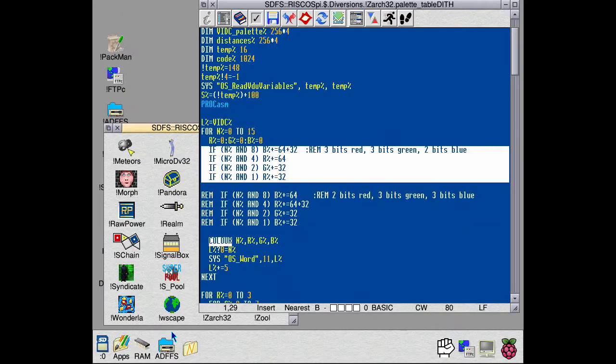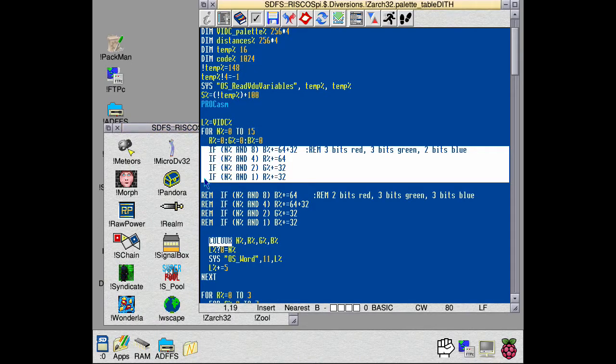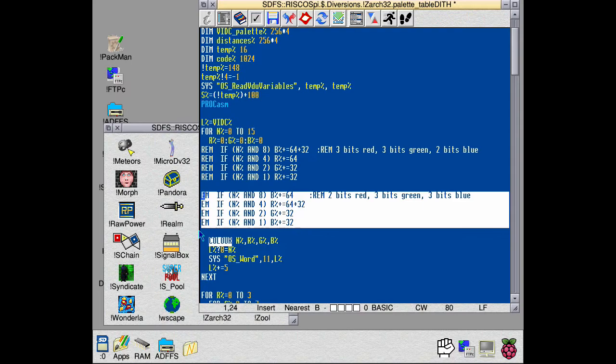That first palette had three bits of red, three bits of green, and two bits of blue. This second one has two bits of red, three bits of green, and three bits of blue. Again we haven't got shades of gray - the white in the bottom right corner is pink and yellow, and at the top left it's shades of green and blue.